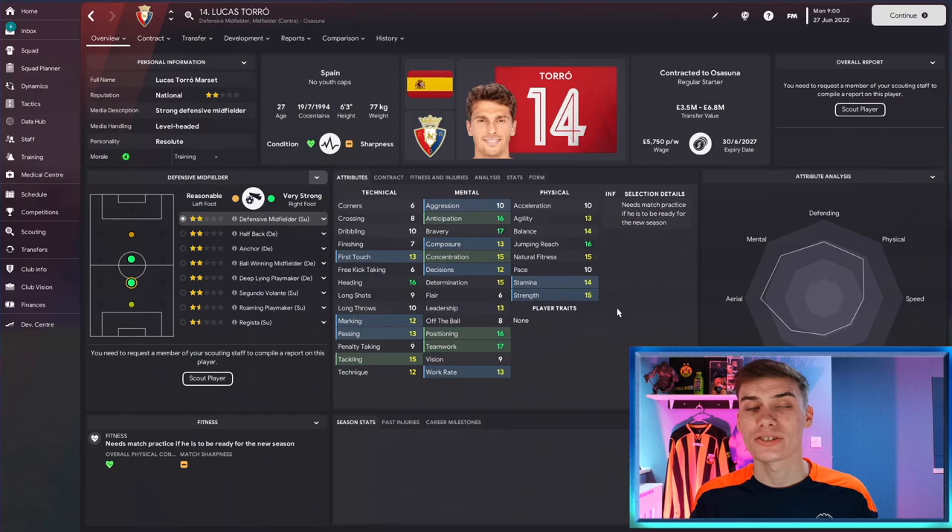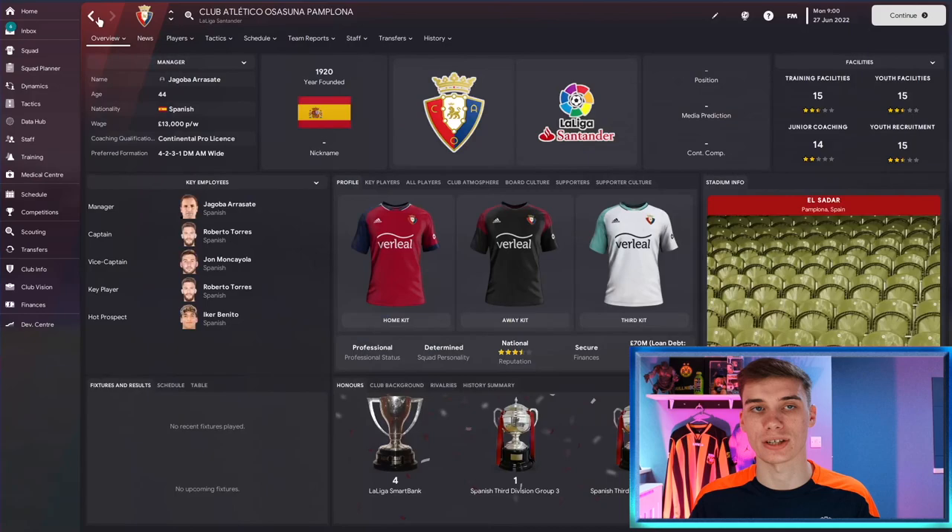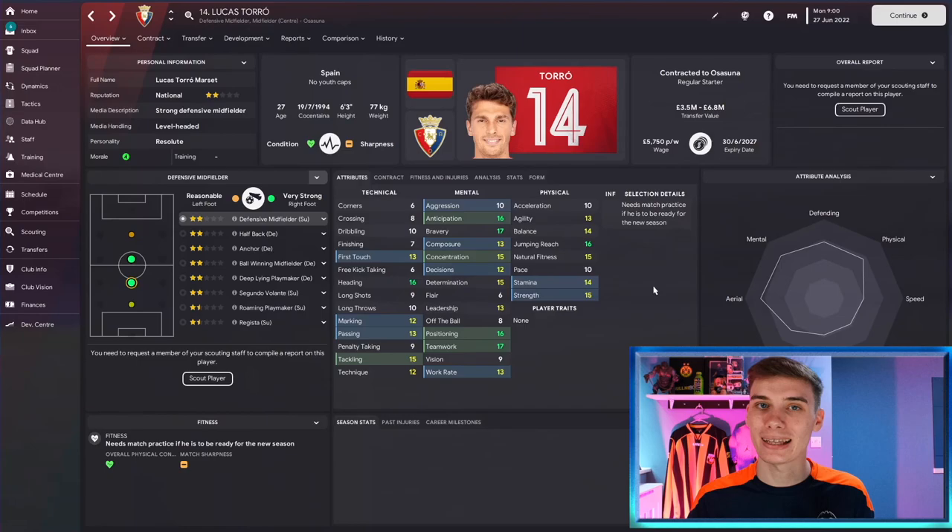Patrick Berg would be a great pickup for seven or eight million pounds and could play for years to come even at some of the highest levels in world football. A slightly cheaper option but a few years older is Lucas Torró, a resolute central midfielder who plays for Osasuna in the Spanish first division. This Spanish central midfielder is nicely well-rounded physically. He lacks a little pace but makes up for it with very good tackling, aerial ability, great positioning and teamwork, good decision-making and concentration, with passing ability when needed.